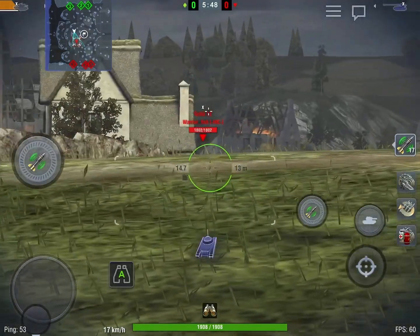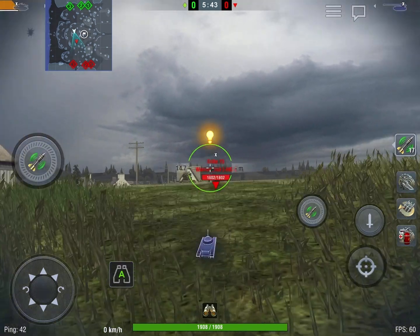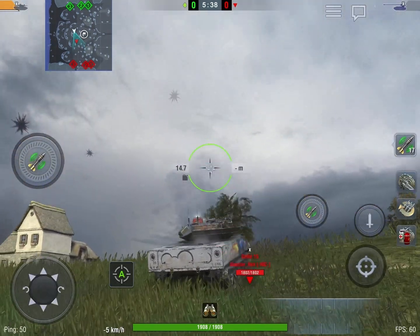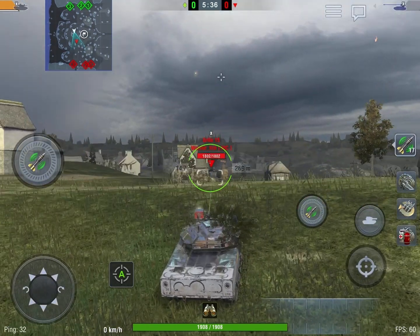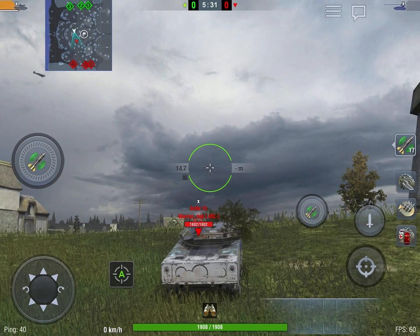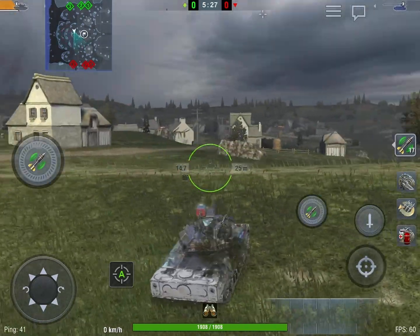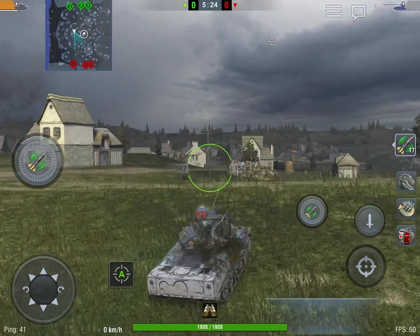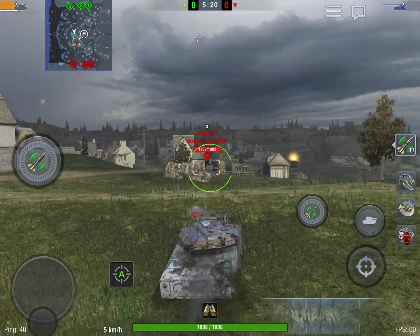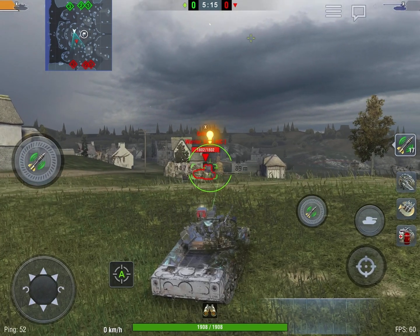The first thing you're going to want to do is find a target. Once you have that target, you might want to use the look-around bar on the bottom right. You can put your finger down and drag it to have the gun stay where it is while you're still able to look around. Once you do that, you just want to have your crosshair — the second crosshair, the one that is moving with the missiles — on the enemy tank, and fire.